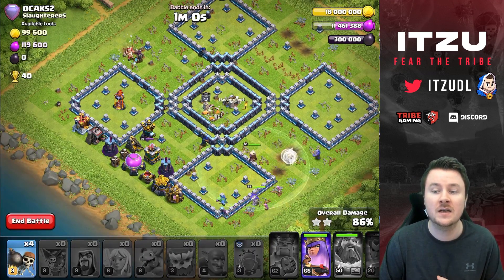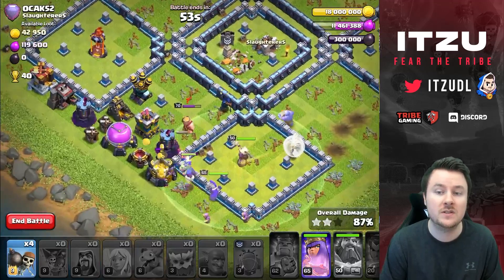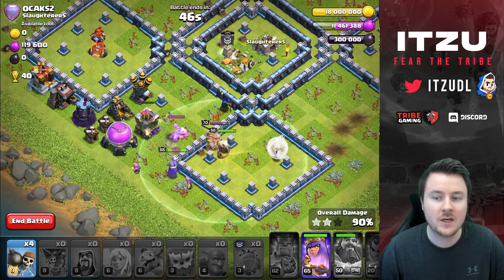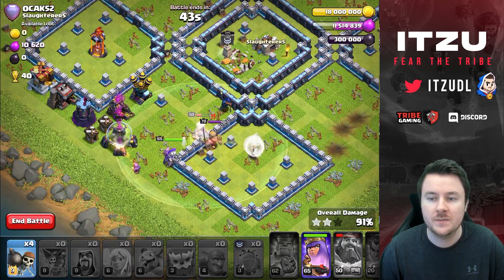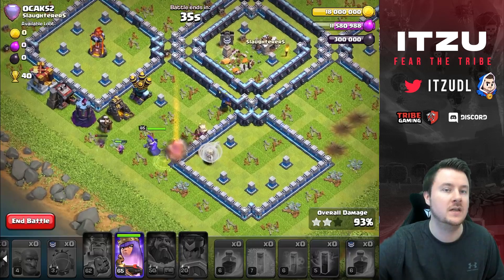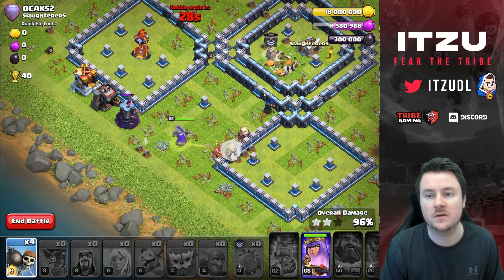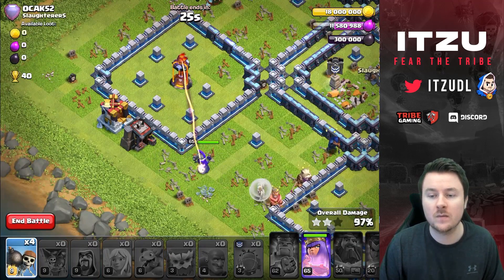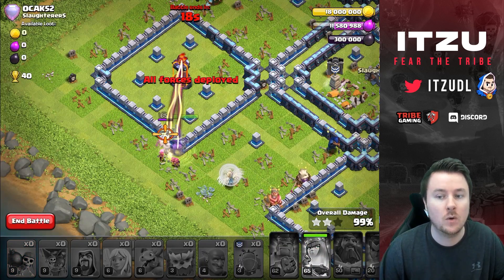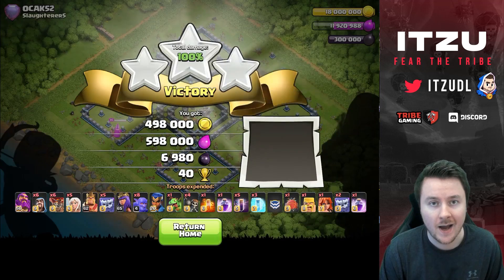This is getting close, but we still have the queen ability, tons of healers, the warden still alive, and wall breakers we couldn't use to break into the last inferno tower compartment. The king is going for my warden, which is unfortunate, but the queen will finish the king. We support the queen ability with wall breakers — when the queen ability spawns archers, the wall breakers together with those archers get the wall open. Everything opens up and this is going to be a triple — last defense is down.